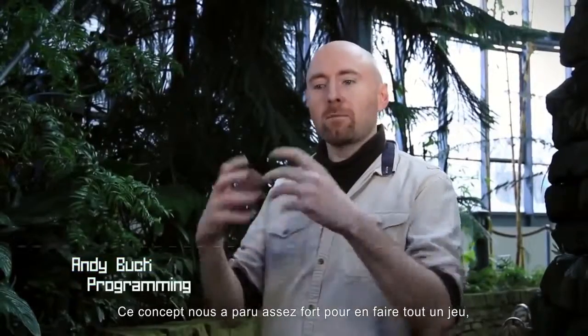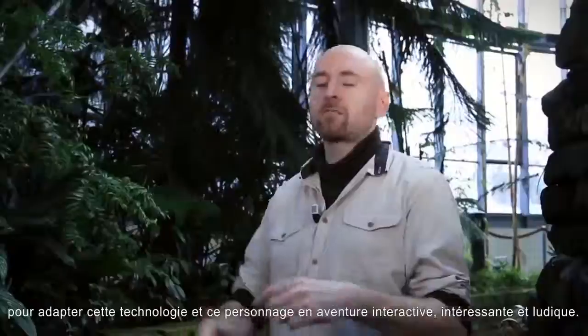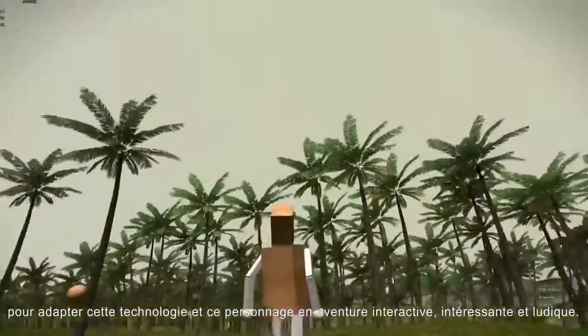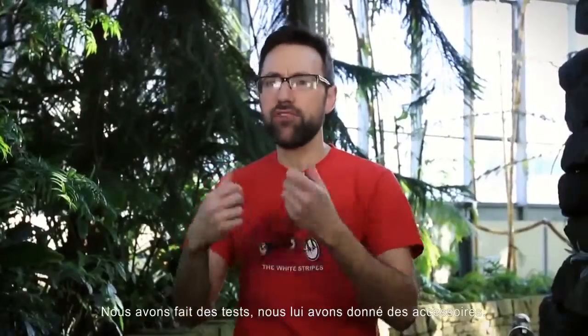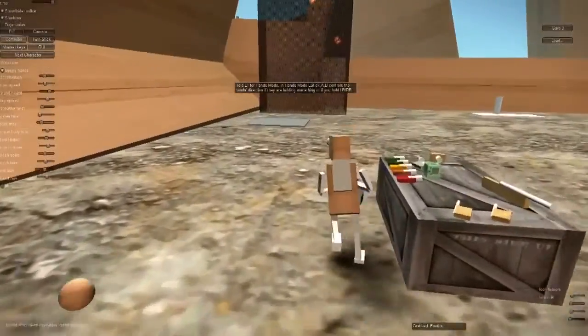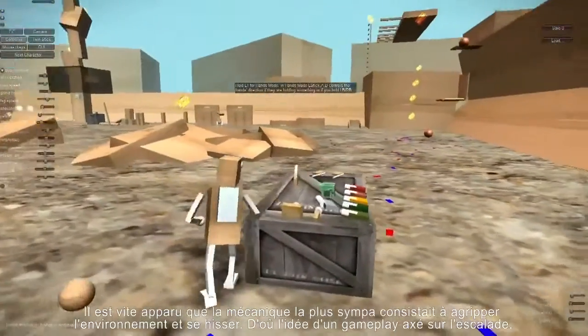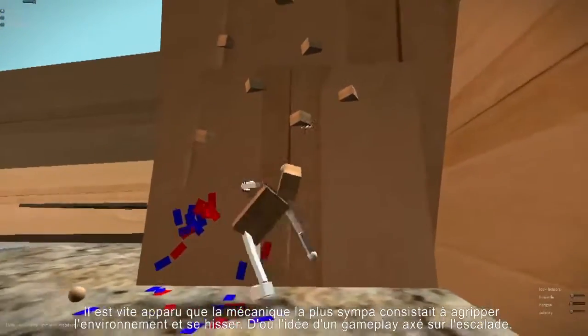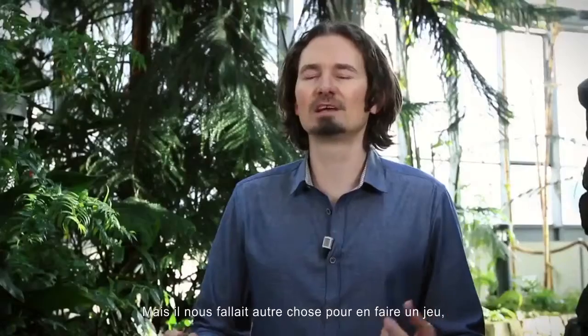We thought, let's make a whole game around this concept — take the technology and make something that's interactive and interesting and fun, and have an adventure with him. So we experimented with that, gave him props to play with, balls and toys. But very quickly the most exciting thing we found is that you can grab the actual environment and pull yourself around, and that's how we discovered our climbing mechanics.